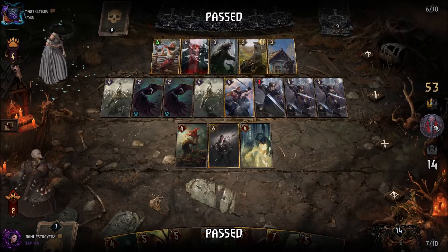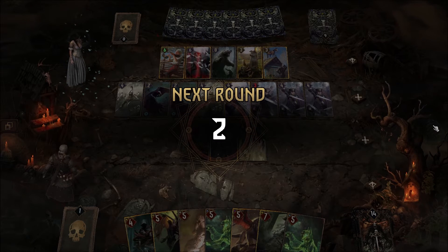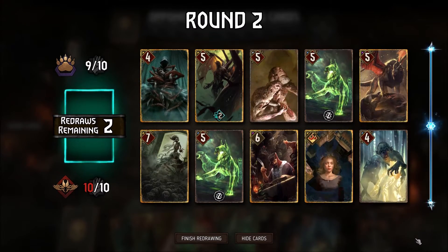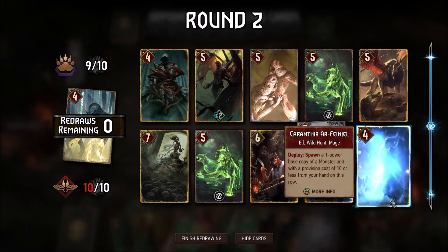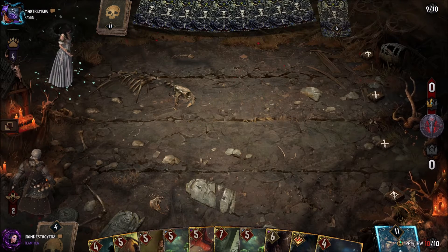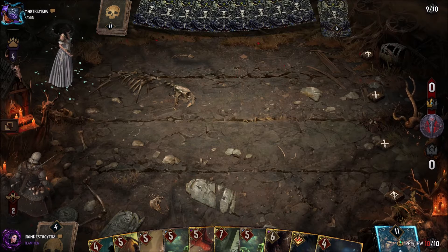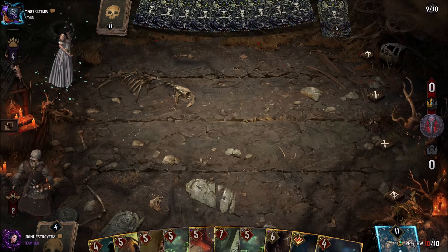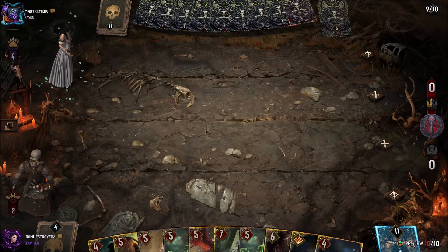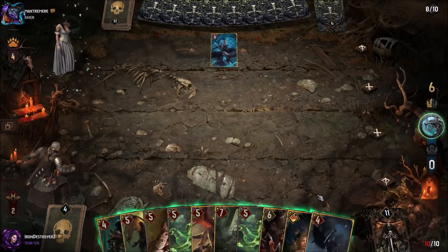If it wasn't for that round one power, they wouldn't have this round two setup where either they can push you really hard — you have to respect that they could Lippy and then Cerys you round two, so you have to be pretty proactive. Their round three when they don't actually play Cerys round two is incredible as well. We did get our Haunt via Onomancy and we got our Caranthir, so we should be okay. I don't think they run field banish, so Caranthir and Ruin should be good.